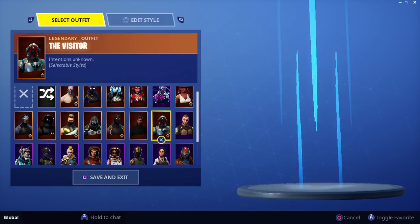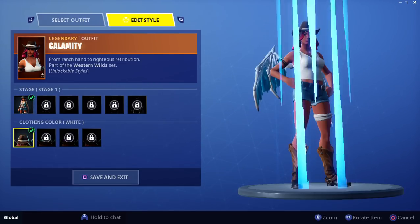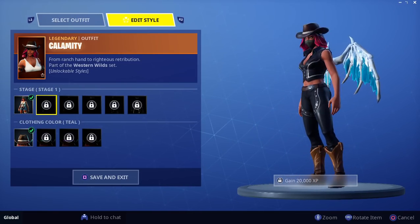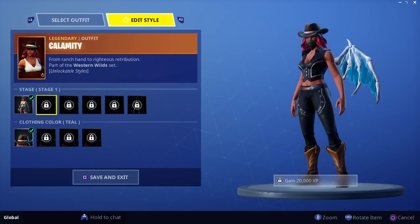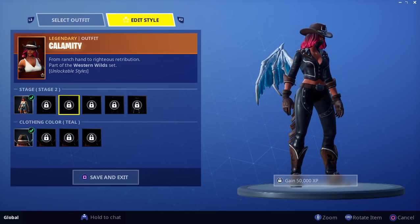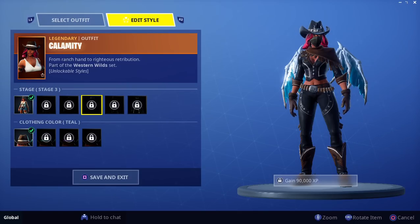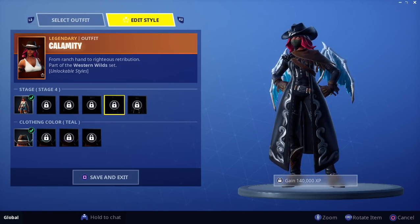The new skin is called Calamity and it's legendary. I can even change the colors — I'll show you the different colors later. It starts off with white and it's like a wild west skin, and it changes to black, then from less clothing to more clothing. Then it puts on a cape and masks the face up, and then has a coat of rope kind of thing, similar to the Drift skin.